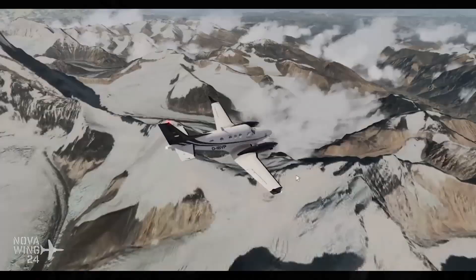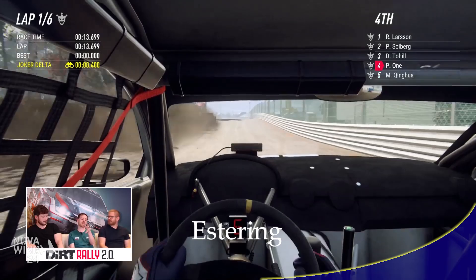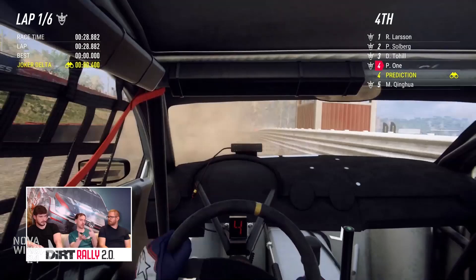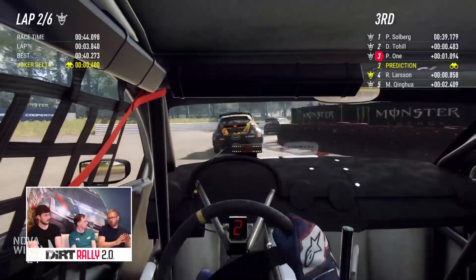Moving out of the flight sim world and into the dirt with Dirt Rally 2.0, releasing their latest rallycross track — the Estering track in Germany. It first hosted a rallycross event in 1972, characterized by its thick gravel sections, difficult joker lap, and high-speed straight — one of the few places where rallycross cars can actually reach their top speed. Coming in at $4 US, available via the My Team FIA World Rallycross Championship, custom championships, and time trial sections of Dirt Rally 2.0, now on Steam and consoles.